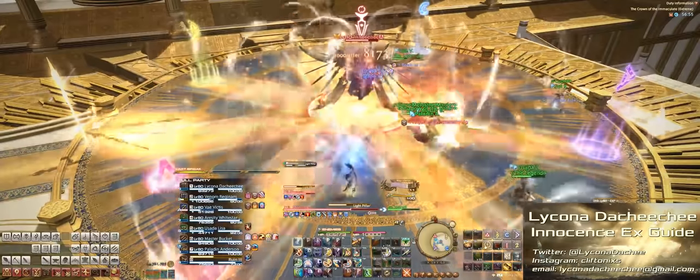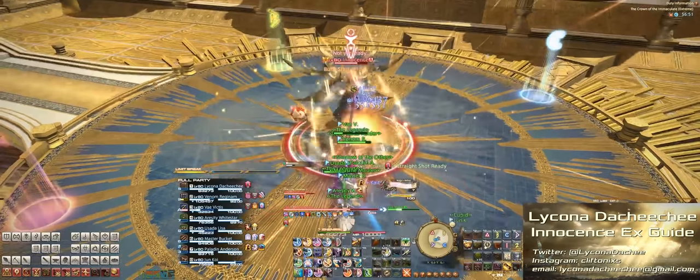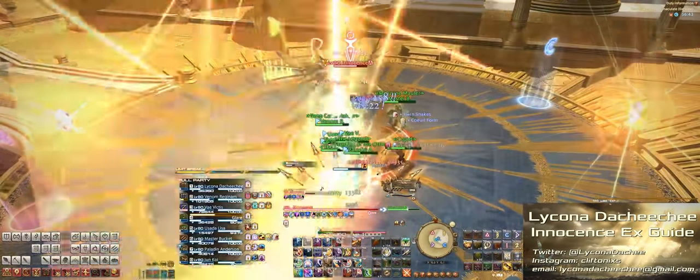So dodge forward and back. Right after all that, there's a party stack line AoE — everybody stack. Party-wide damage comes out, so heal accordingly.